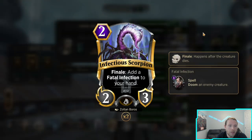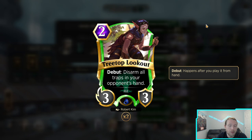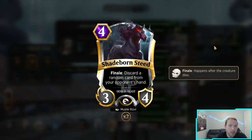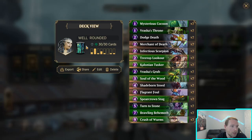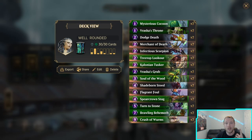Merchant Death for card advantage, Infectious Scorpion for card advantage and removal, Lookout because it hoses Teferi and Worm's Wake, Tusker as a stat stick, Grub for ramp, Soul of the Wood to potentially gain six health on your turn. Foul is spot removal, Stag is spot removal, Turn to Stone is spot removal, Behemoth is spot removal on a giant body, Crusher Worms is a finisher, and the land gives more card advantage.